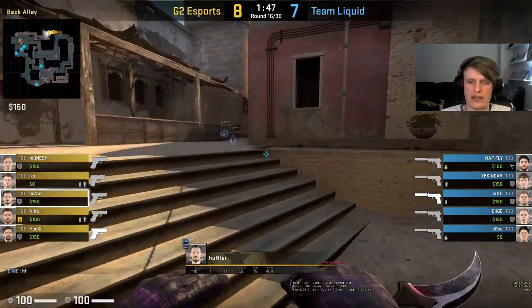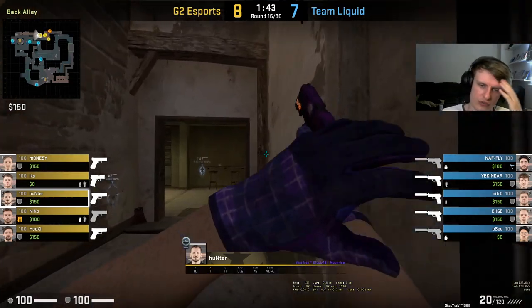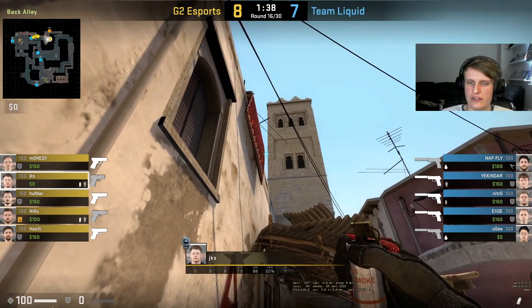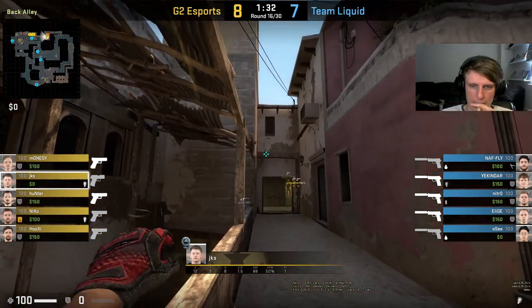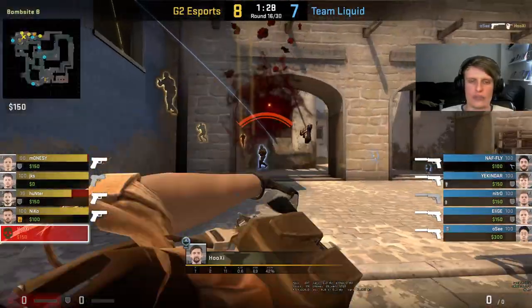A quick summary of what we saw on the CT side: Niko, Hunter, and Monacy playing towards the center of the map - they're going to be the ones who play a little bit more aggressively on the CT side. JKS and Hooksy are going to be the anchors. Hooksy picking up that secondary op a few times - not great. The two concerns were Hooksy as an anchor, definitely looked like he was struggling towards the start of the half, and G2 looked better when they got a bit more aggressive towards the back end of that CT half.